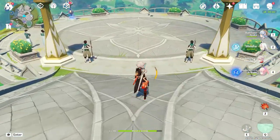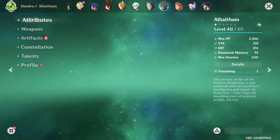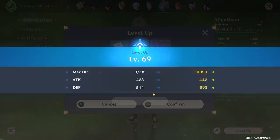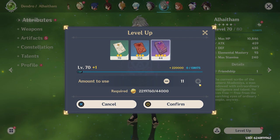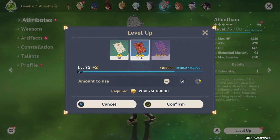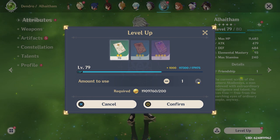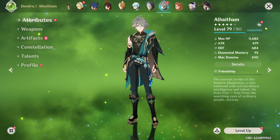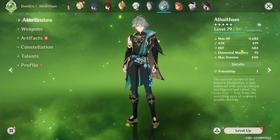We now have everything we need to ascend Alhaitham — boss mats, world mats, everything. Let's go ahead and start upgrading him. First ascension... and the final ascension — level 80, here we come. Let's use all these EXP books. I think 134 should be enough but it's gonna be really tight. Oh we're so close — like a fraction away. I might have enough of these smaller ones, but I still need 62 more XP. We'll leave him at 79 for right now and get those four EXP books eventually. We also get two more Acquaint Fates. He's at his maximum potential in terms of level now.